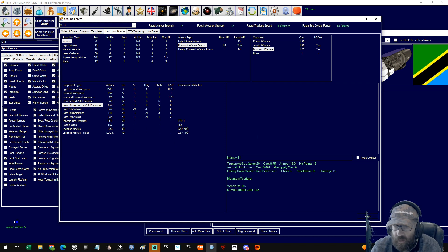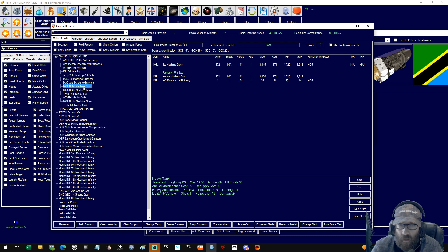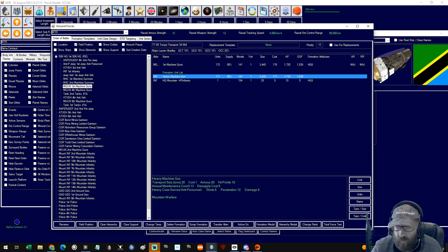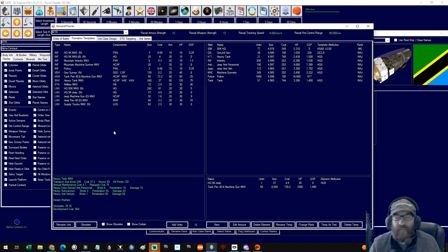We can get loads of those — 20 tons a piece. They are probably heavier than our previous people. They're pretty much machine gunners, aren't they? Heavy crewed personnel — they're really a replacement for the machine gunners. They were doing 20 armor, 12 damage. These new guys are doing 18 armor and 18 damage. So these guys will kill more — same weight, but they kill more.